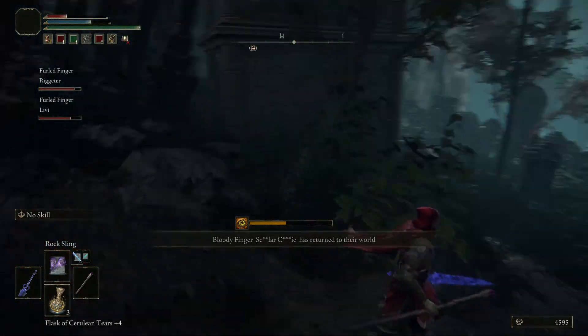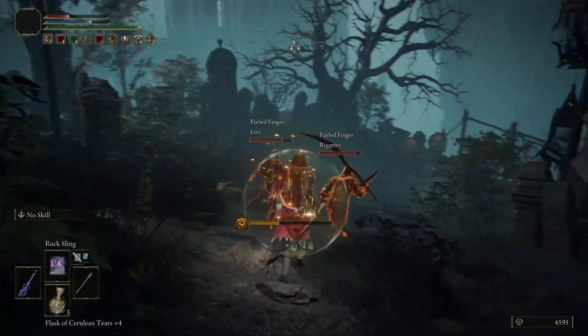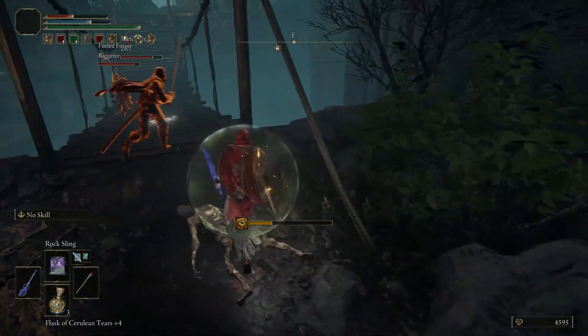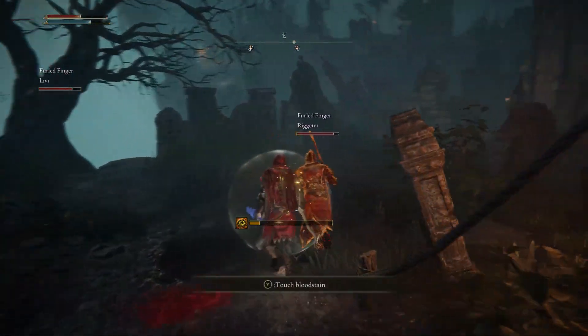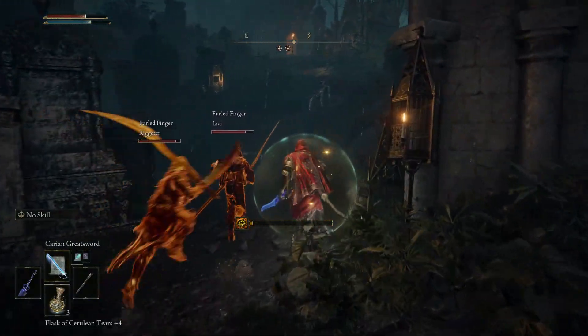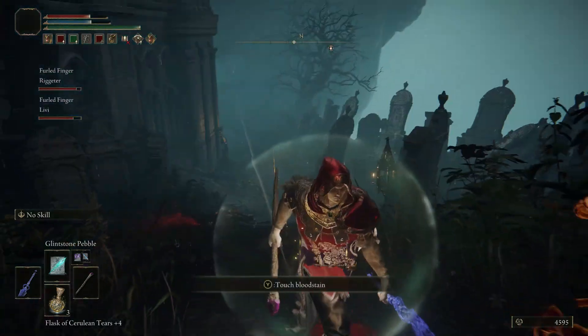You can indicate that you wish to invade by using a Bloody Finger or a Small Red Effigy. Using either item will automatically summon you to an eligible host's game as soon as one is available. Just like a guest, invaders also have access to their inventory, but their flasks will also be halved.